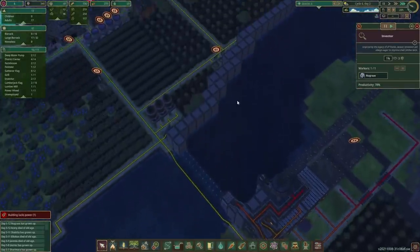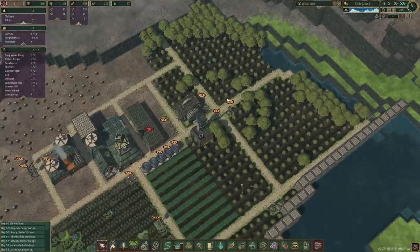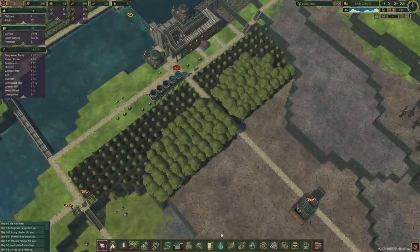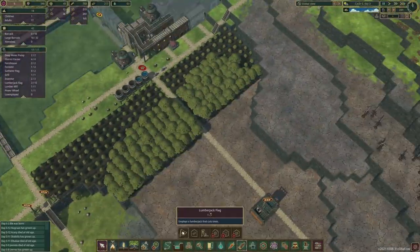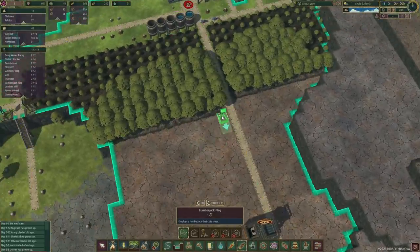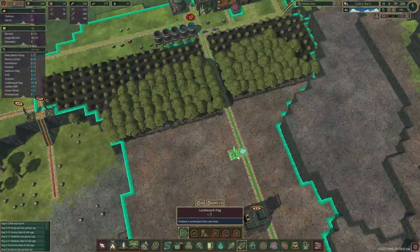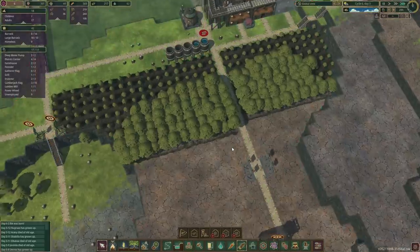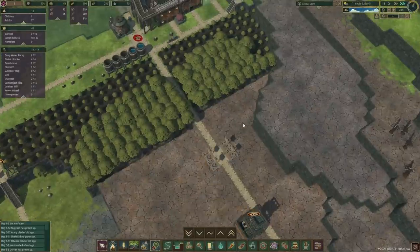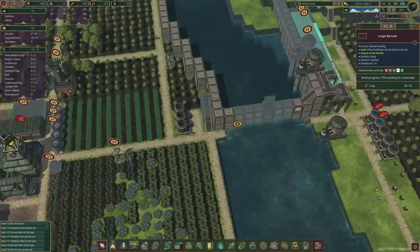Some spare beavers could be useful. I think the logs are slightly starting to drop, so let's have another one cutting those trees down. These are all fully grown now as well. We can plan in — let's see — maybe temporarily place them there, and I think we'll just drop the priority for the time being. How far is the house? Nearly done, so that is good.